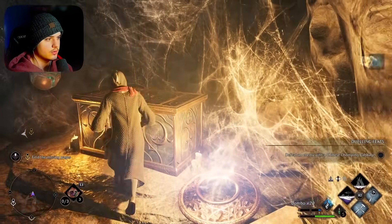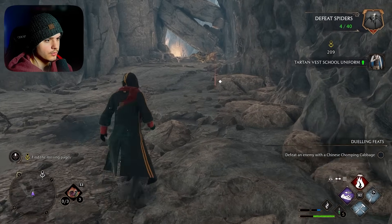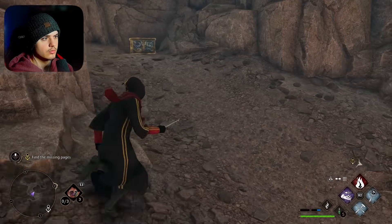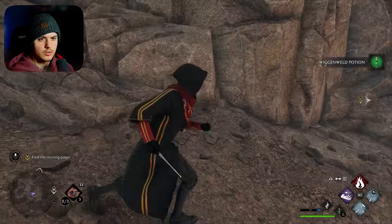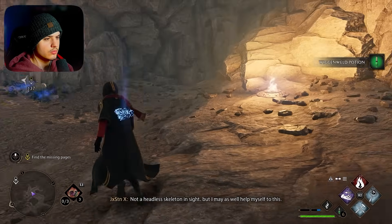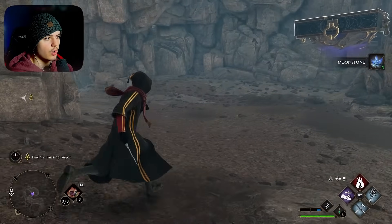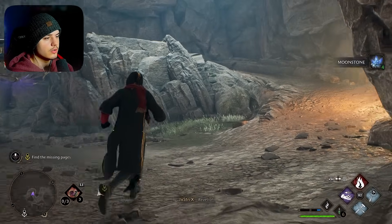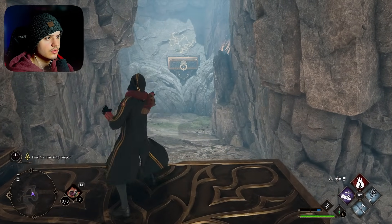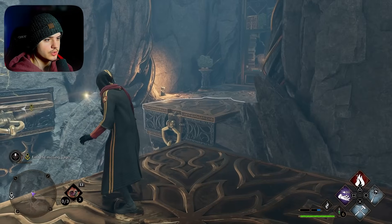Alright, they're dead. Revelio. I'm blown away right now. There's so many chests. We can get potions. What a hell of a skeleton in sight. I know I can help myself to this. Dude, there's so many different areas you can go — I'm going to get lost. There's another platform up here. Wait a minute, what is this? I love the range on the Accio spell — you can literally pull things from so far.